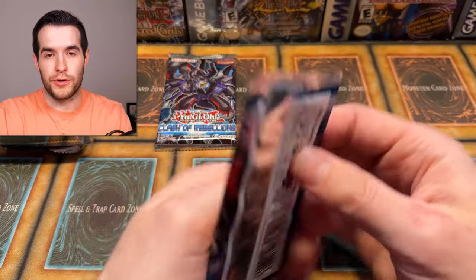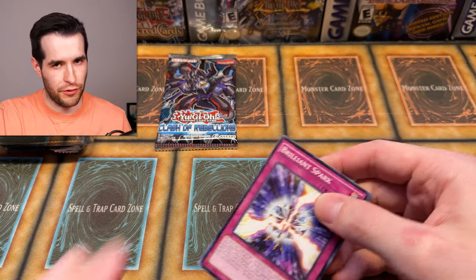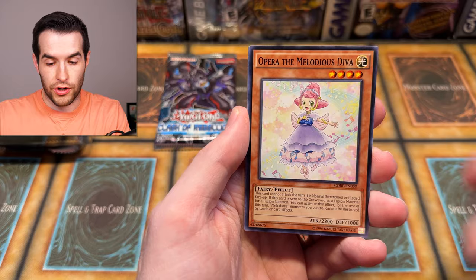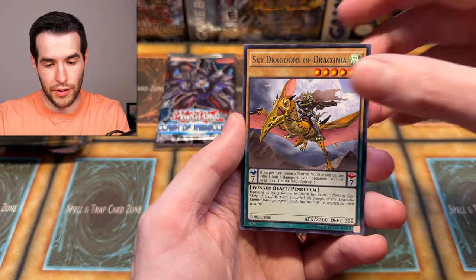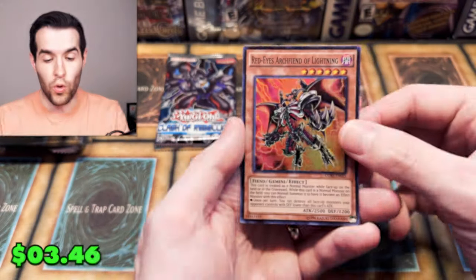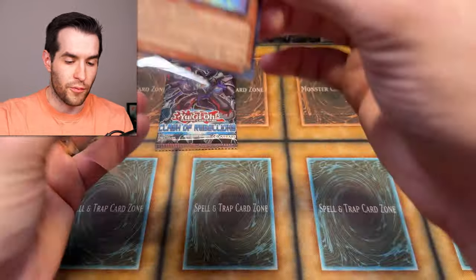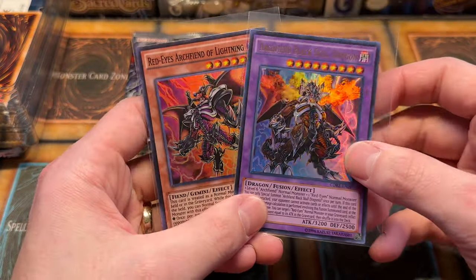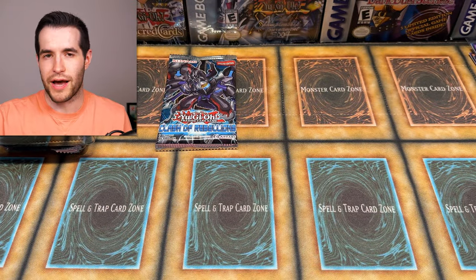Ultra Rare Archfiend Black Skull Dragon — not the Ultimate, but this is a really cool artwork. We finally got something awesome — thank goodness, I was getting nervous we were only going to get supers. Now I'm really hoping for a secret or an ultimate high rarity. I really am hoping for a ghost, but you already know that. Aroma Age, Kanaga, Return of the Melodious Diva, Brilliant Spark, Raptors Forest, Blow Torch, Draconia. And Red Eyes Archfiend of Lightning — about $3 to $4, so we're getting some Archfiend stuff. We need an ulti, secret, ghost — something. 20 packs in, we got 10 left.